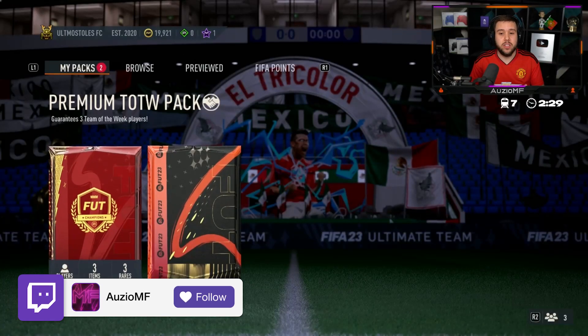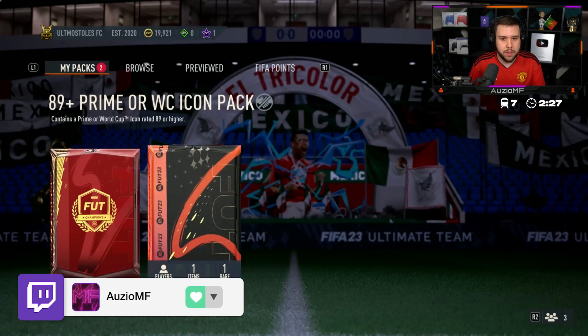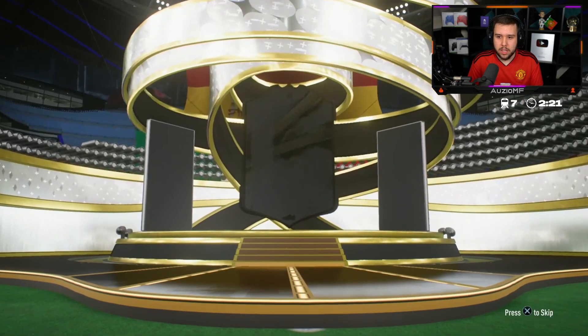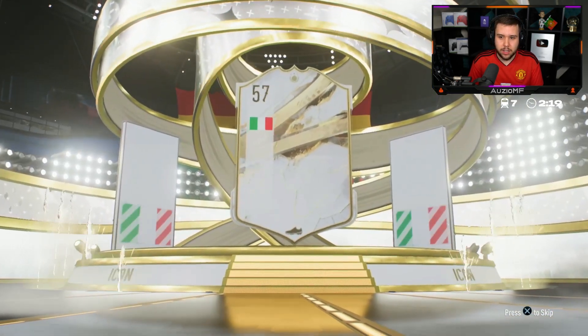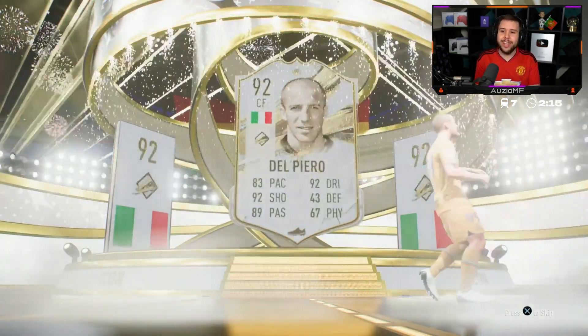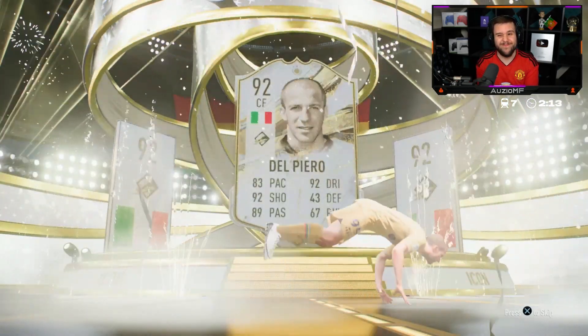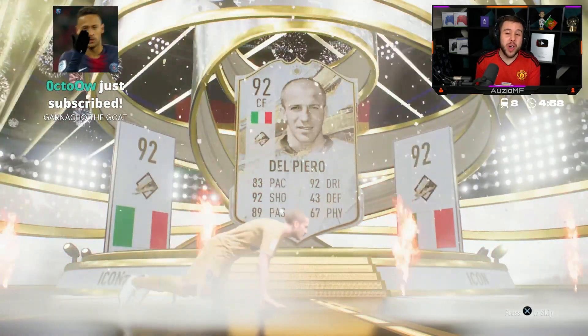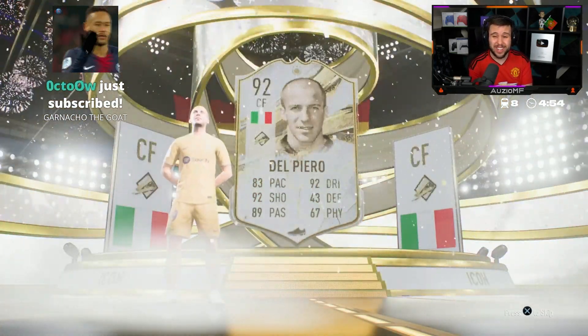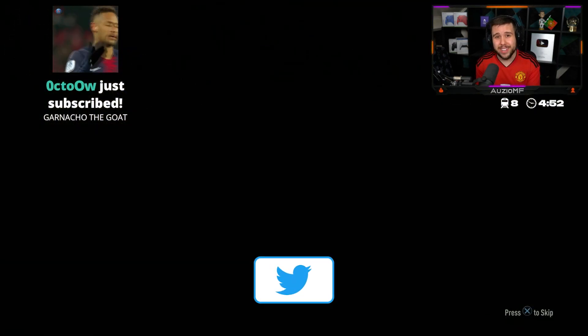If it's this expensive, these packs need to give out W's. The second one — it's another prime Italian. I thought it was going to be Cannavaro again, but it's Del Piero. I wouldn't be too happy with Del Piero, I wouldn't be super disappointed either, but it's an L.